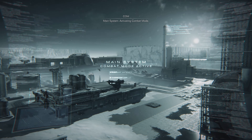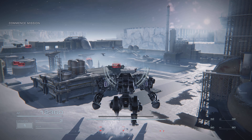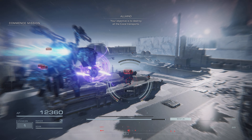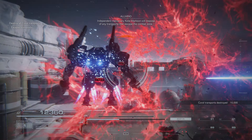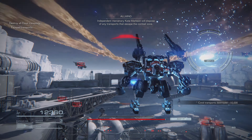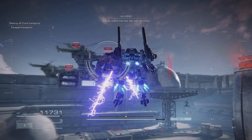Main system, activating combat mode. Your objective is to destroy all the coral transports. If you need mercenary Cape Mars, you can dispose of any transports that escape the combat zone. Just be aware that she also has her limits.